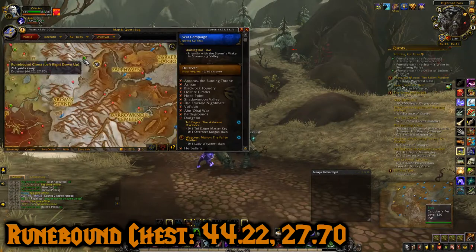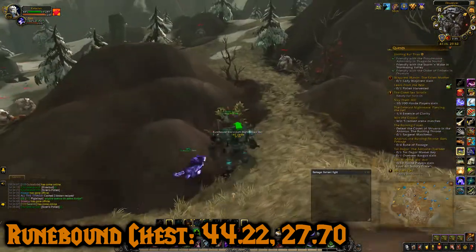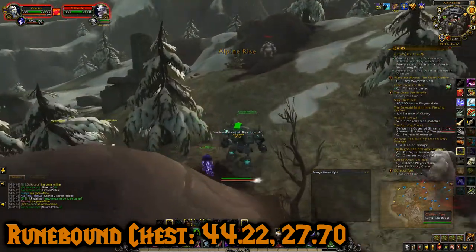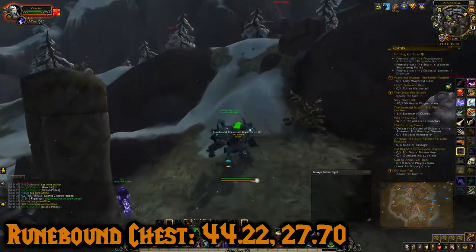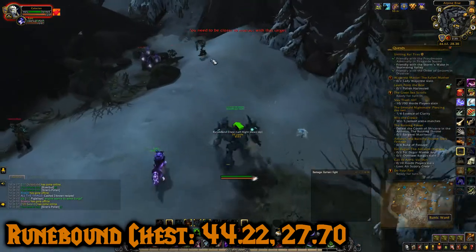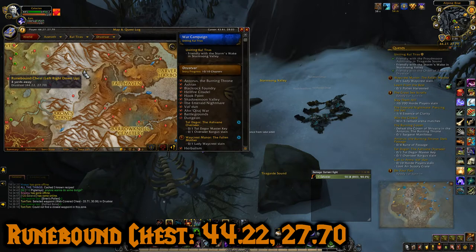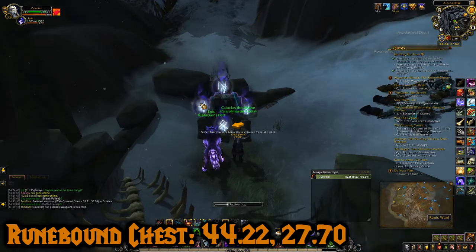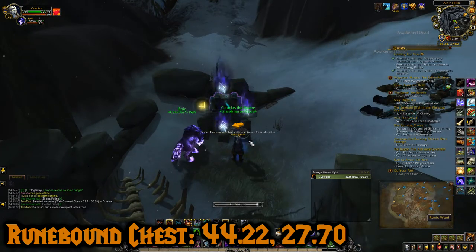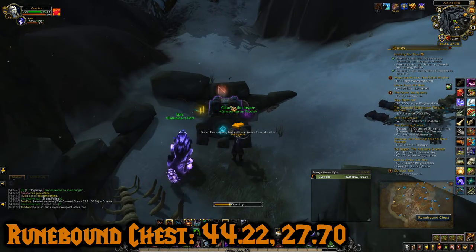Chest number four is located at 44.22, 27.70 - it's north-middle of Drustvar. We're going to come to the snowy area where there are some quests where you have to kill these yetis and collect some bones. This chest is up here in this corner. I'm going to kill some of these guys just to get them out of the way. It's located right here and this one you have to click left, right, down, up. So let's click that - left, right, down, and then up, the top one. Then open that chest.